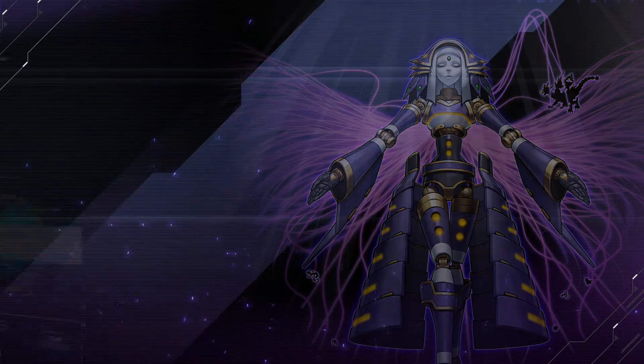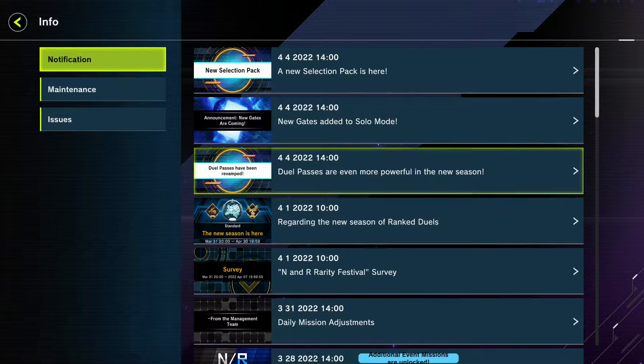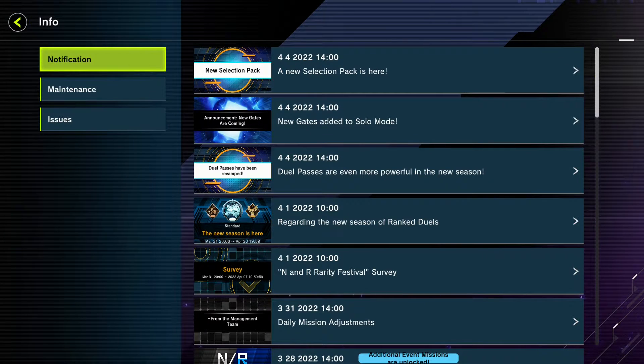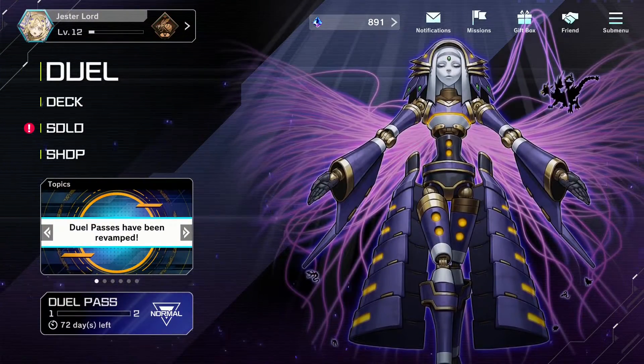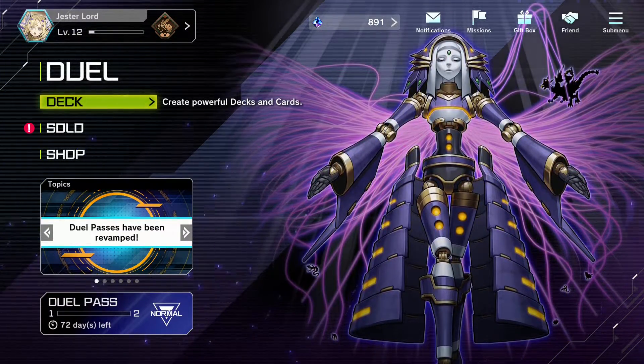First things first, in our notifications we got three new updates: a new dual pass, new gates, and new card packs. I've already read through those, so here is the first thing we're going to look at.